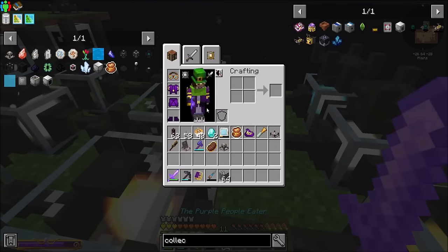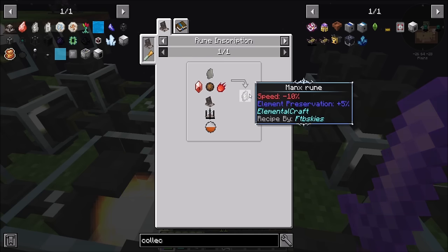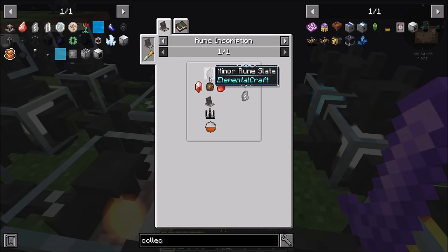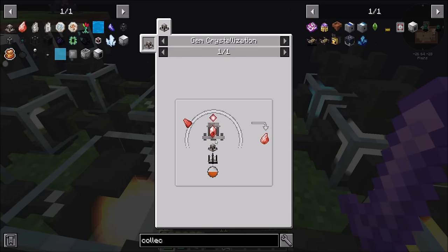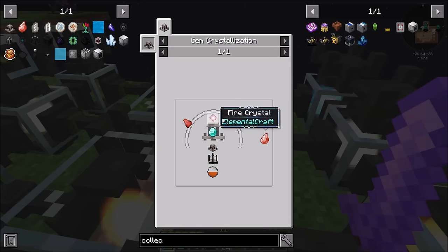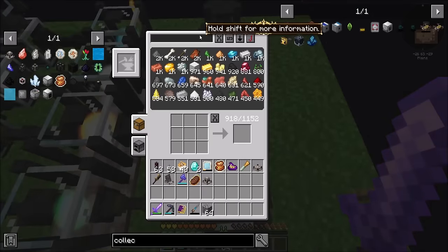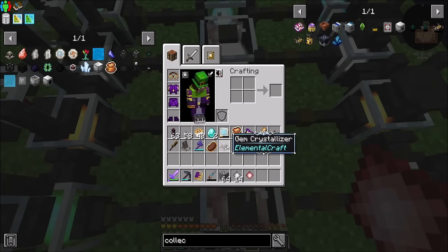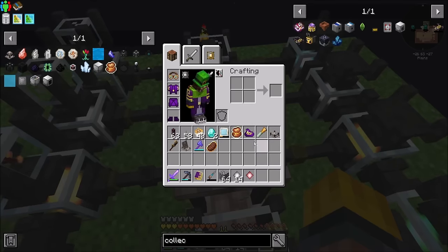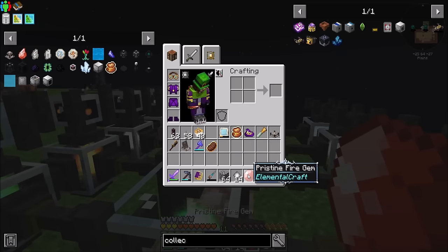To get runes in this pack from Botania, we're going to need runes from Elemental Craft. The first rune I'm going to work towards needs a fire charge, a minor rune slate, a fire essence, and a crude or better fire gem. Those are made by putting a diamond into a gem crystallizer and then putting a fire crystal on it. So we get our gem crystallizer and plop a diamond and a fire crystal in there. Now there's a chance that'll get me a pristine fire gem.